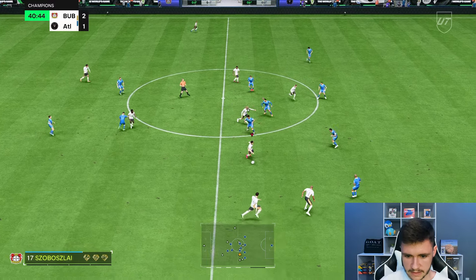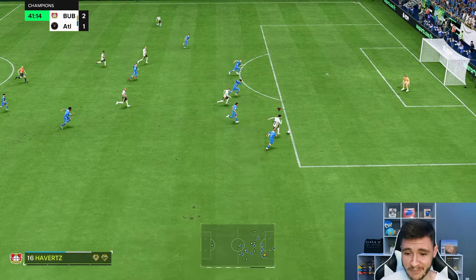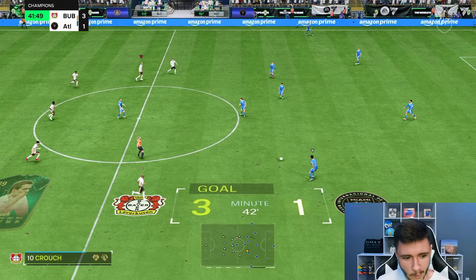Sobizlai — nice. Havertz is making that run, so we're just going to try to play him in. Boys, the passing has been so good and so consistent. Cut back — Peter Crouch. Lovely team play right there and again, Sobizlai at the heart of it. That's what we want.